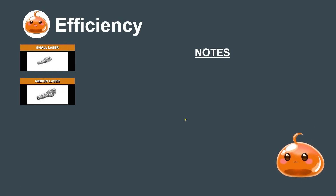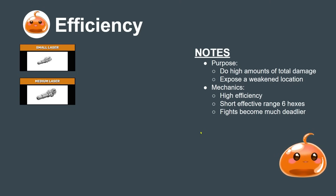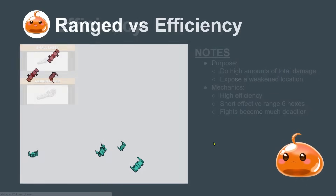Contrasting this are efficiency weapons, whose purpose is to do high amounts of total damage and help expose a weakened location. These weapons are very efficient heat-to-weight wise at doing damage, but their drawback is short effective range - medium range at six hexes or less, so you really need to close. But once you do close, fights become a lot deadlier. It could be argued the game is really built around the medium laser, because once you close and the SRMs come into medium range, mechs are dropping very quickly.